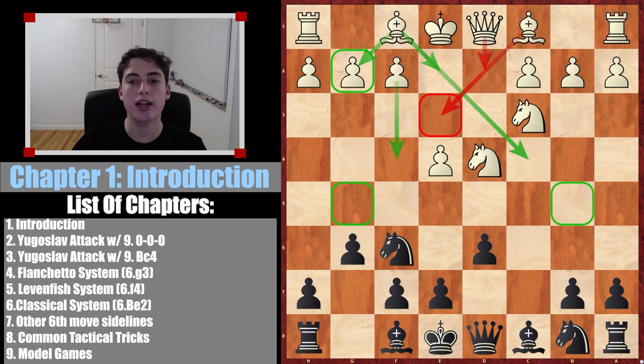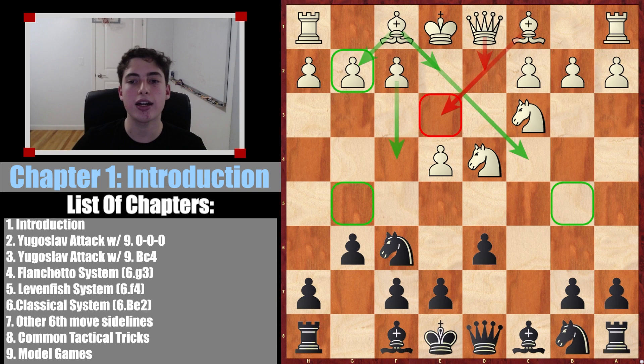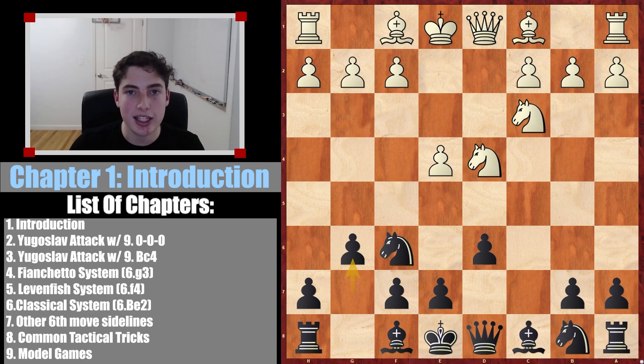The video following the theory chapters will be all about tactical tricks and motifs that exist in the Dragon. There's one where you sacrifice your knight and use your powerful bishop to take back the piece in the center — things of this nature. I cover all the tactical motifs you're probably going to see in a big chunk of your games in that video. The final video is the model game section where we look at the Dragon in action at the top level, to really get a feel for this opening. I really structured this masterclass in the manner I would have wanted to learn a new opening myself: theory first, then tactics, then tie it all up with model games.